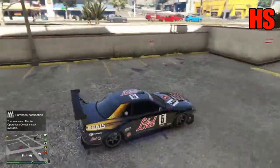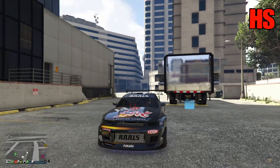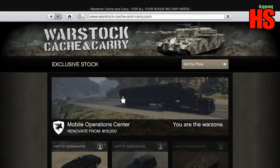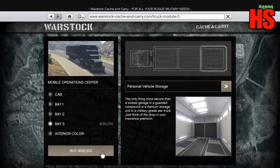If you spawn outside without the car, it means you've done it too slow, so make sure you do it fast. You'll need to pay 195k. Then go back to your phone, go to the mobile operation centre again, go to Empty Bay, and change it back to personal vehicle storage — that's what the 195k is for. Buy it back, just like this.